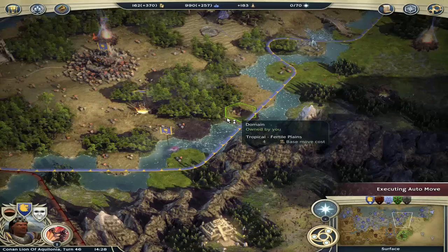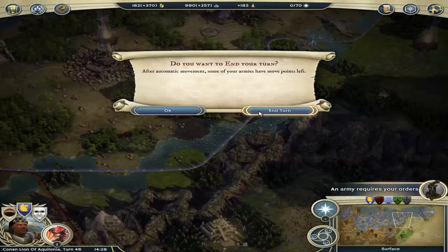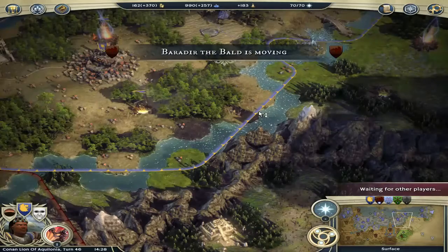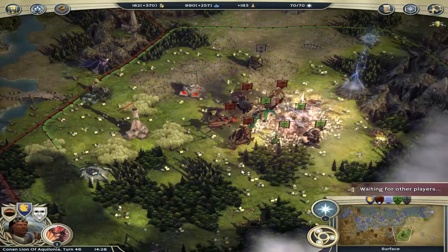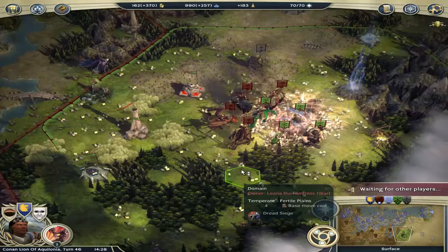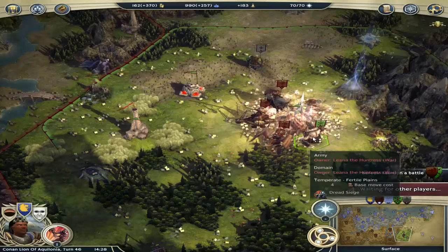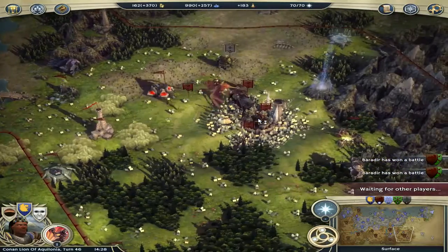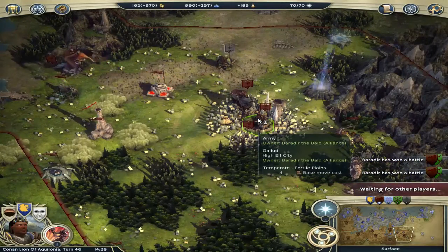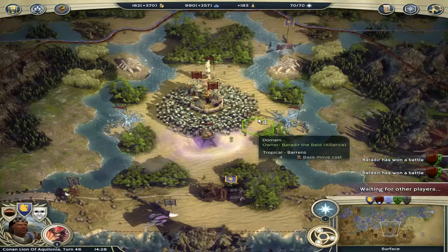Just end the turn and see how this is going to go. I tried to move the Kraken just for the sake of it — if the enemy tried to fall back, but they did not. Now comes the battle of Baradir the Bald against that massive enemy stack. I believe he's going to lose — he doesn't have that strong stuff. He had the Dread Siege on top too. Wow, he actually won! Of course — if I was the one attacking, I would lose. These guys did not join the battle — that's why they lost. So Lyanna the Huntress is definitely starting to lose her cities.